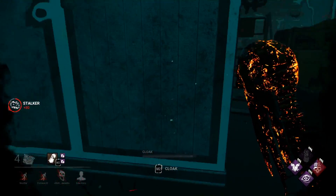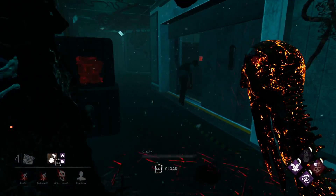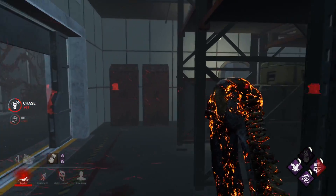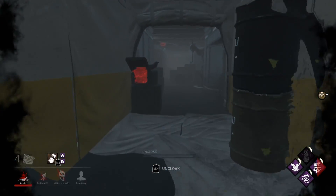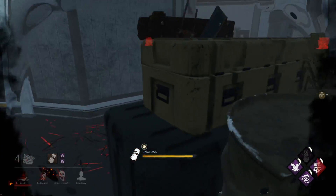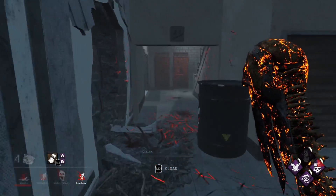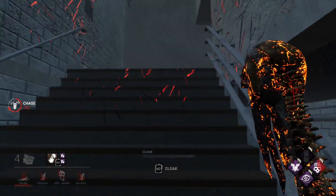I don't want to tunnel but they're making it really hard. This is one of those killer-forced-tunneling moments — I don't want to tunnel, I would very much like to just spread damage and hit everybody. If you want to be a good teammate as a survivor, don't do what this guy does. The fact that there's no obsession right now means it would be really easy for me to just chase whoever gets unhooked and hook them over and over until they're dead.